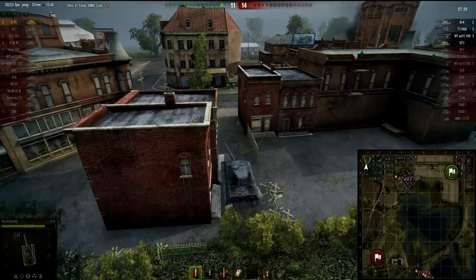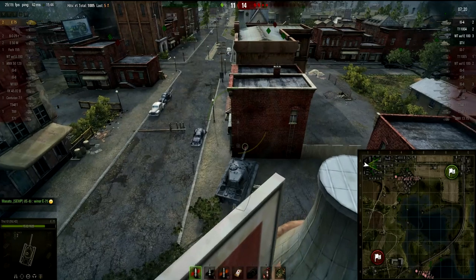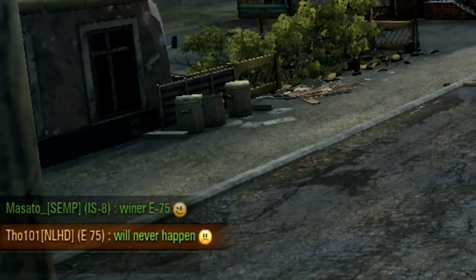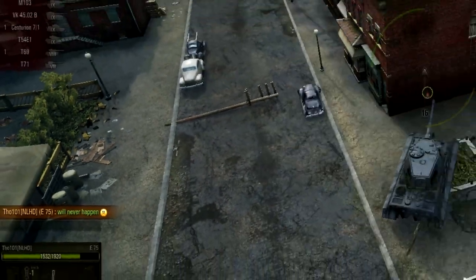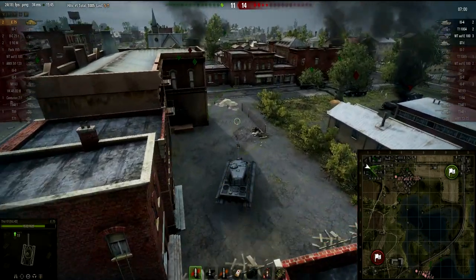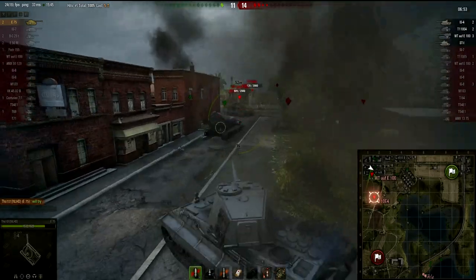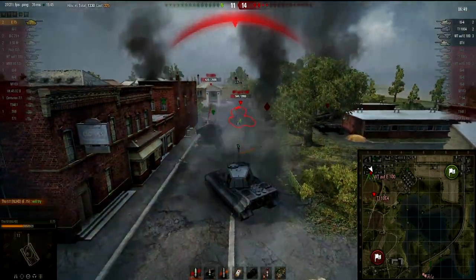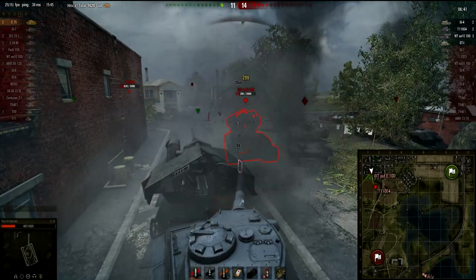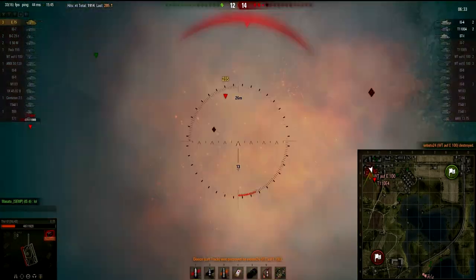The other Waffenträger is still in the city and I don't know where the IS-4, ST-1, and T110E4 are heading. My team is giving me some nice support — I like that, because most teams just call you a noob, and I don't like those people. I angle the armor but it doesn't work — he has really high penetration. I get behind the rack and now I'm in a very strong position. He shoots his entire clip down, has one more shot — and it goes into the track. I take him out.